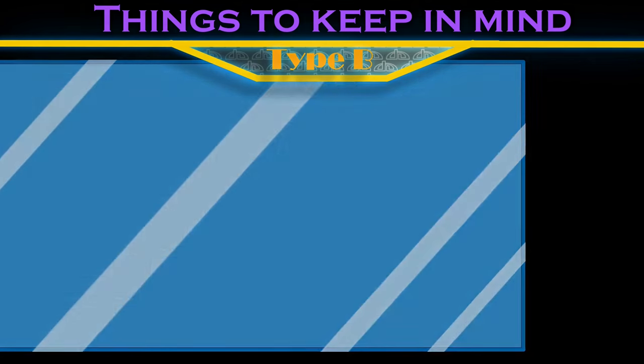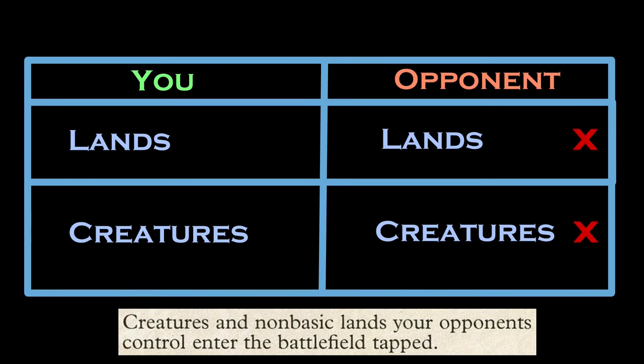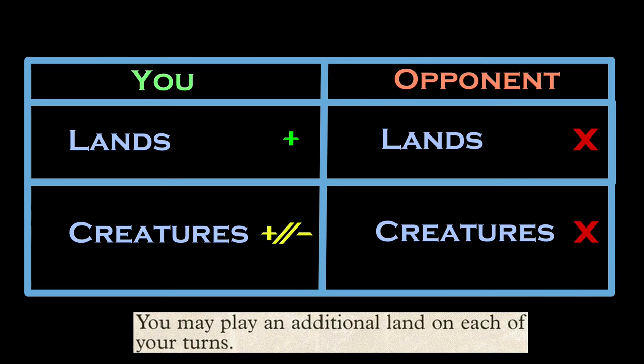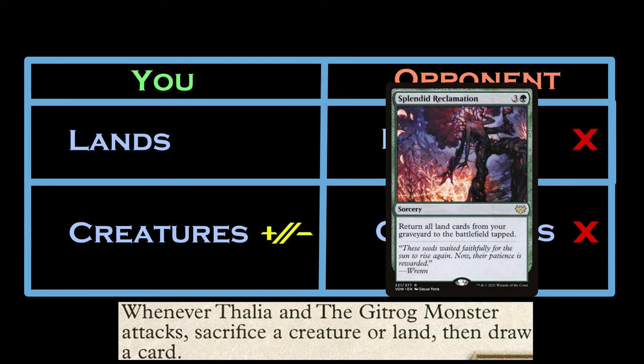Once they're in play, our commander creates a resource imbalance that makes enemy creatures and lands worse. And since we can play extra lands each turn, our land count gets a boost, capitalizing on that disparity much like an original Phyrexian Praetor. So it surprises me that a lot of these builds focus on sacrificing those lands and countering the advantage that our commander builds on, rather than capitalizing it.